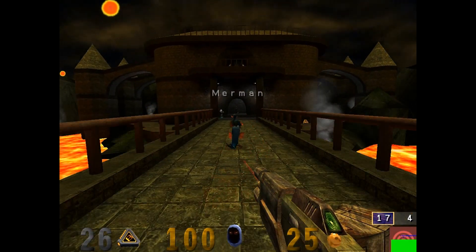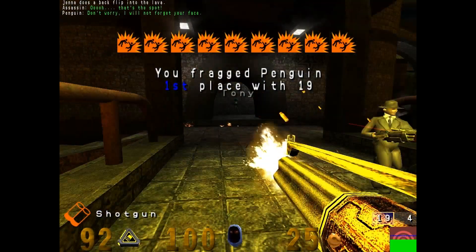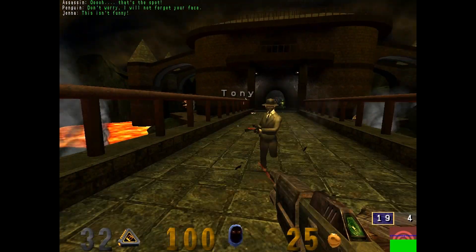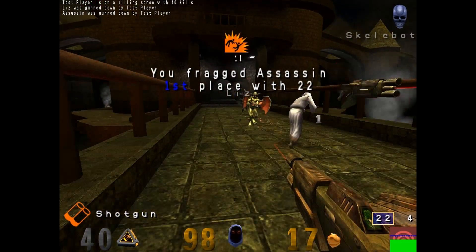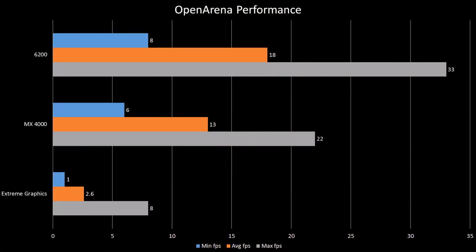The obligatory id Tech 3 test is provided by OpenArena, where I ran the game's built-in demo that includes a ton of bots. All settings except Bloom were maxed out, and every card got crushed by the load, especially Intel's — but there may be a CPU bottleneck across the board due to the sheer number of bots.